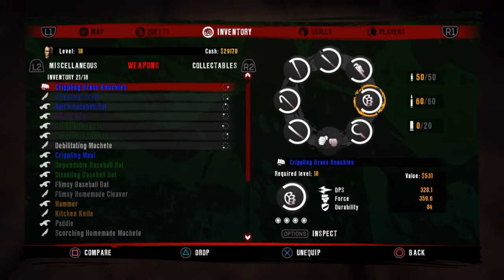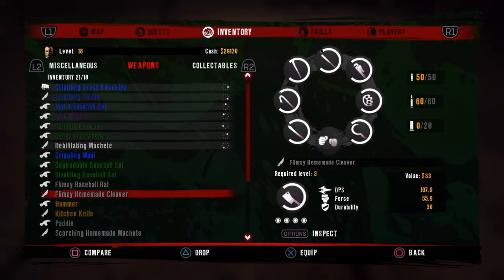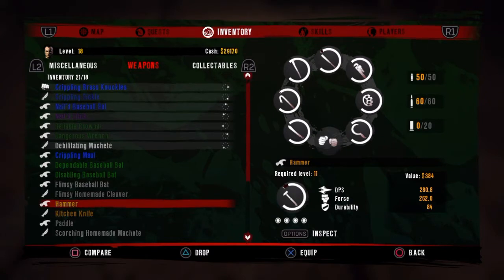Basically what you need to do is have every single weapon in your weapon wheel, so your weapon wheel's full. Weapons that you want to duplicate, leave them out of the weapon wheel, as they won't work if they're in the weapon wheel. So I'm going to dupe this hammer, so it's not in my weapon wheel.